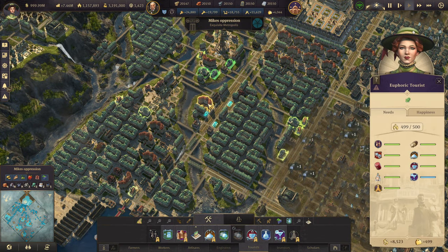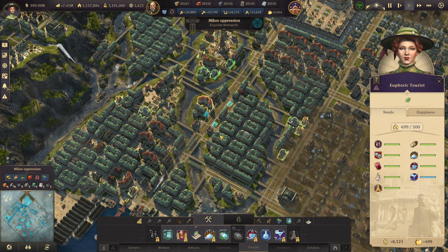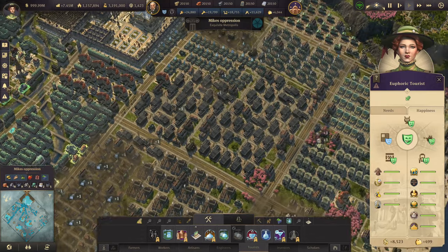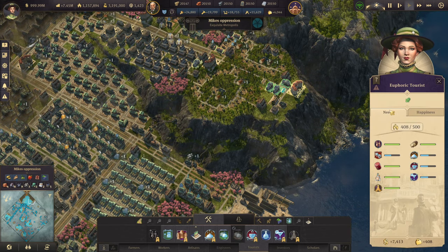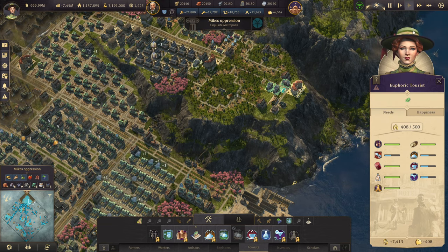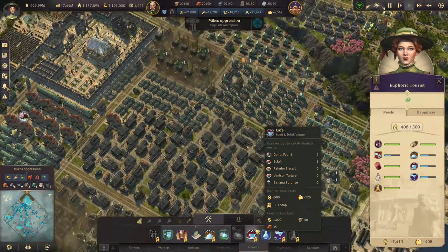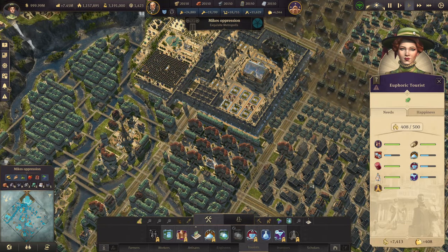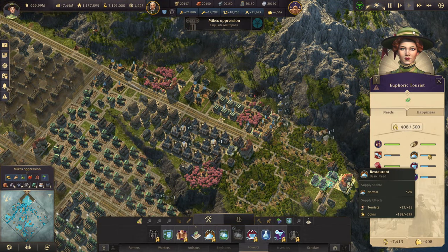To expand on this further, if we look at this hotel, we have the public mooring in range and the variety theater in range, giving access to the pubs, bars, and cultural set pieces. Looking at another hotel, the variety theater, cafe, and restaurants have actually dropped distinctly because the closest one is all the way down here. There is some form of coverage, but you will not be getting the boosts from the cafes and restaurants — like the consumption reduction and happiness boost — though they will get their requirements fulfilled to some extent.